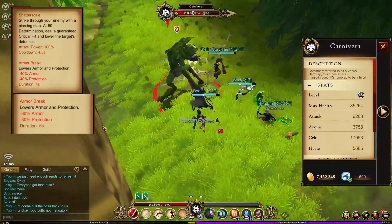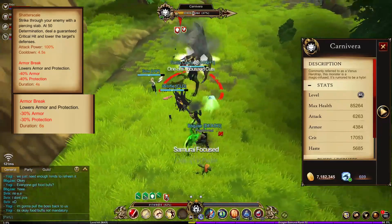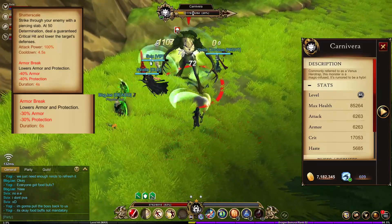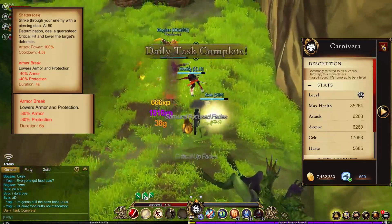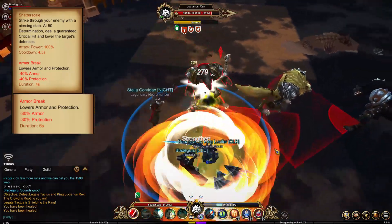The reason why the necromancer's armor break and the warrior's armor break don't stack is because they're classified as the same armor break — they both do 30% armor and protection reduction. However, because the dragon slayer's shatter scale applies a 40% armor break, it's just not classified as the same armor break, which allows it to stack.